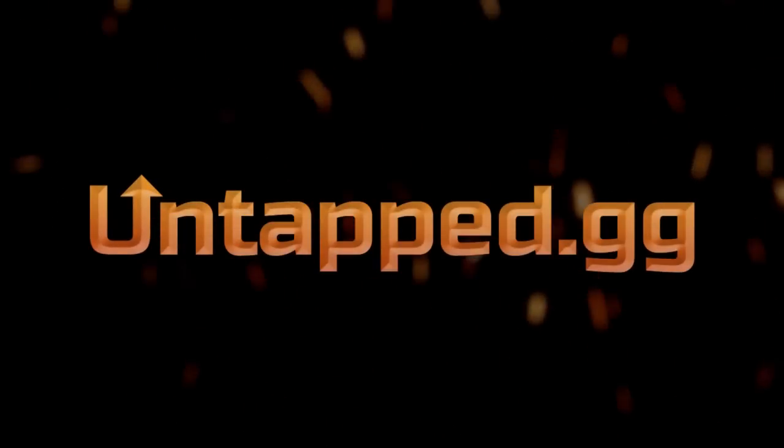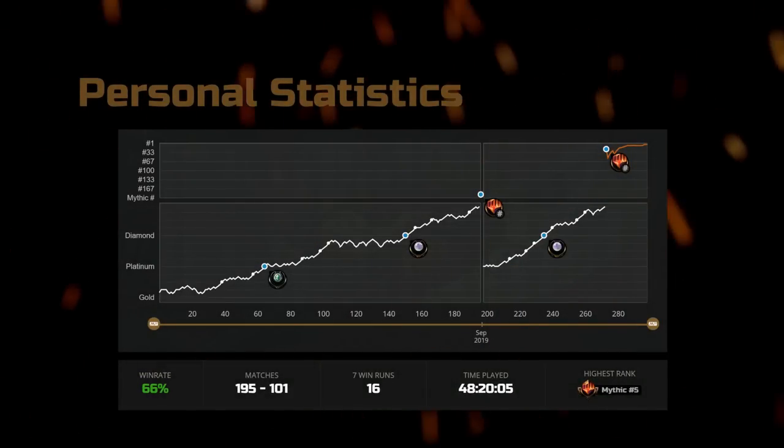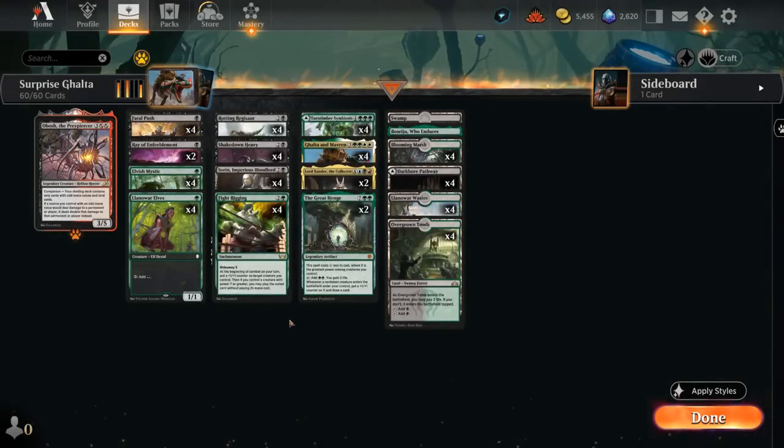Untap your full potential with the Untap deck tracker — both the in-game overlay and the personal stats provide a lot of value. Download it for free today using the link below, and you'll be supporting the channel at the same time. Hello and welcome to another Explorer gameplay video. Today we're taking a look at another Fight Rigging combo deck.